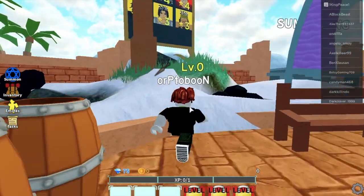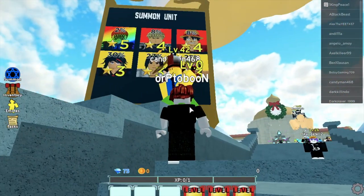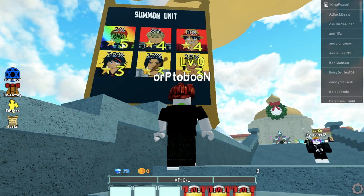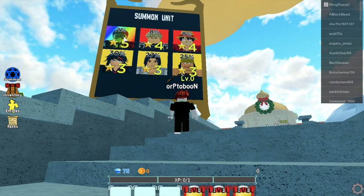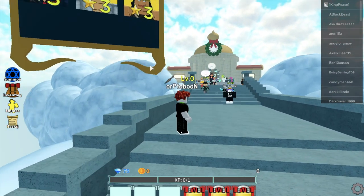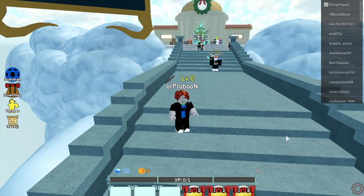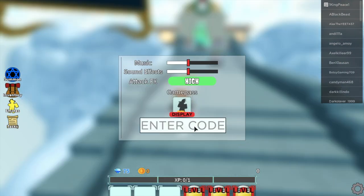As you can see, my character is level 0 — I just made this account just for this update. We will try to unlock that one. Let me first show you the codes. This first code is new; you can use it as soon as possible. Just type 'Pog' and there you go — 400 gems.